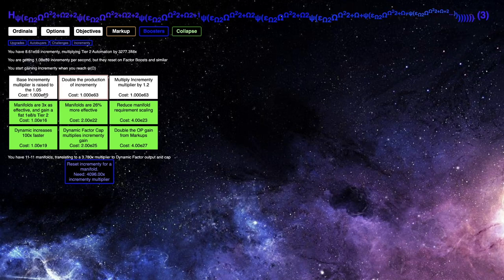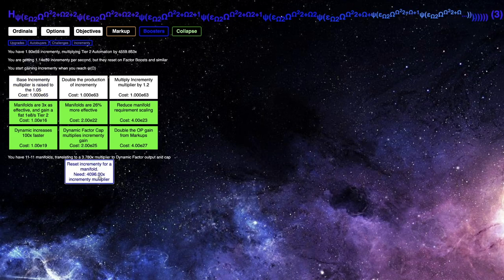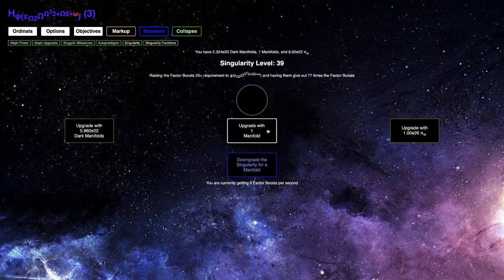I can get E60 incrementy, and then that'll allow me to double the production of incrementy again. And then I can raise the base incrementy multiplier to 1.05, which will probably give me another manifold, which will bring my singularity level to 40. Which is pretty insane — I was at 23 earlier today, and now I'm gonna get up to 40.